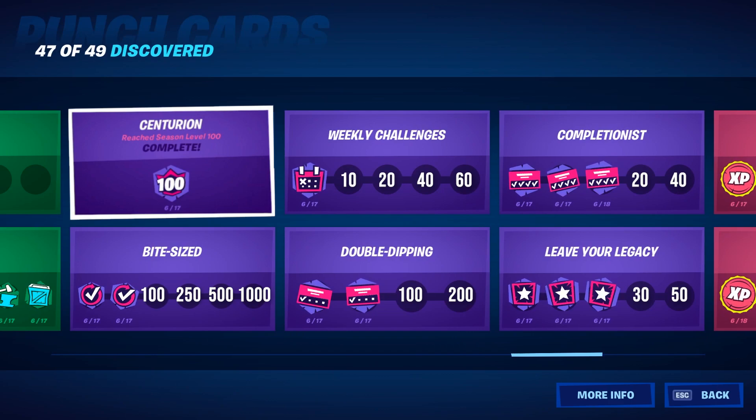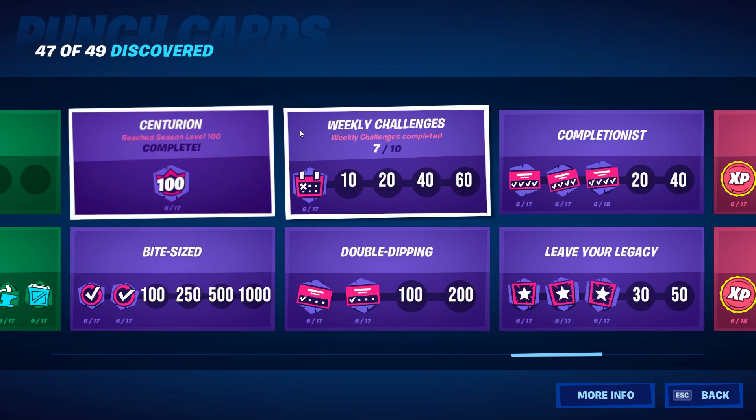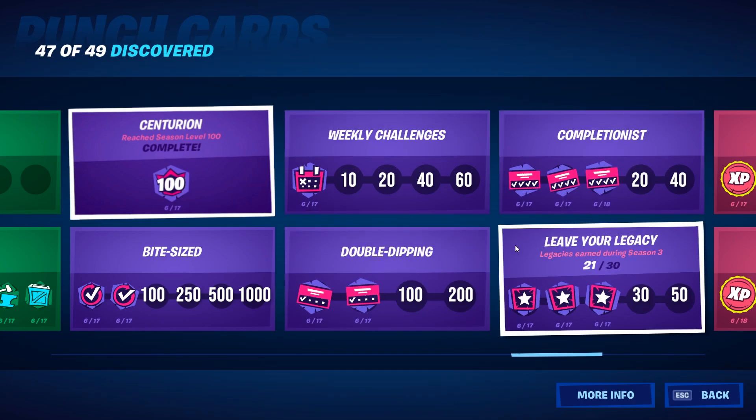Once you get to level 100 you get the centurion punch card. Also in every match you have quick challenges, so keep completing them to fill that card. The same applies for the weekly challenges, the punch card punishes, the whole punch card completing, and the legacy earnings.